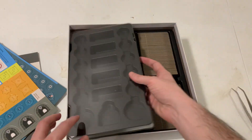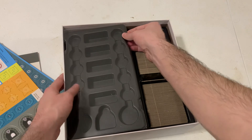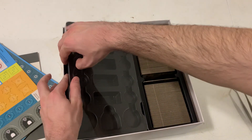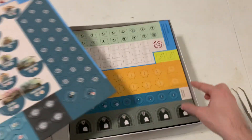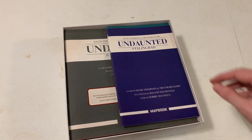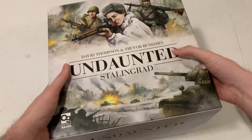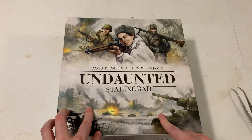I'm gonna get this all back in. It's a little bit tight but we'll get it. Let's get all these back in — rule book, scenarios, map book. One more look at the nice inside art. Well, there we go — that is Undaunted Stalingrad.